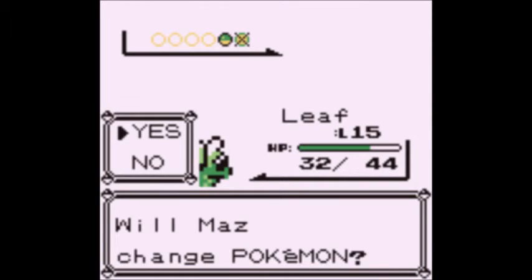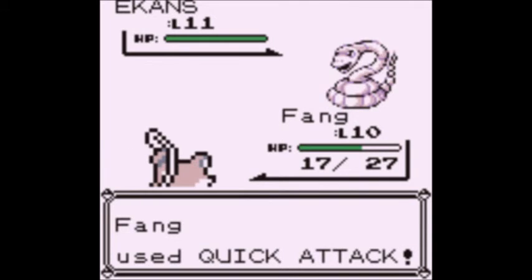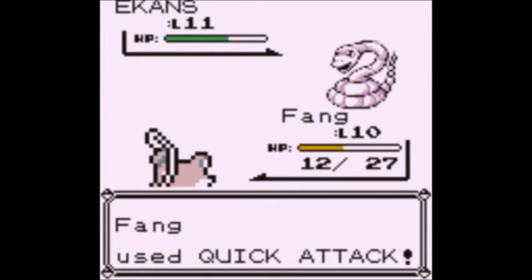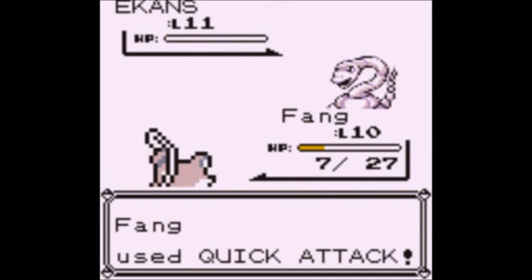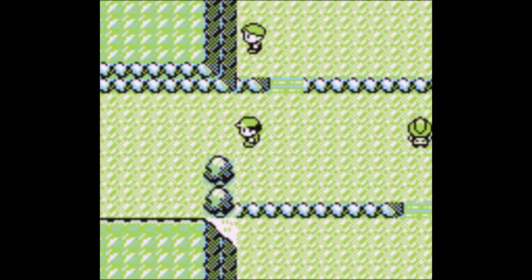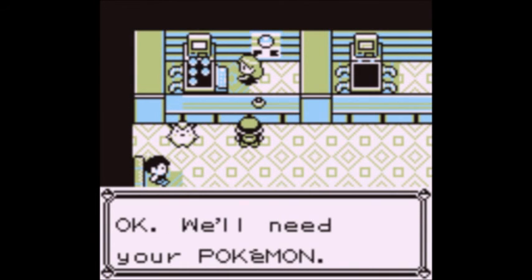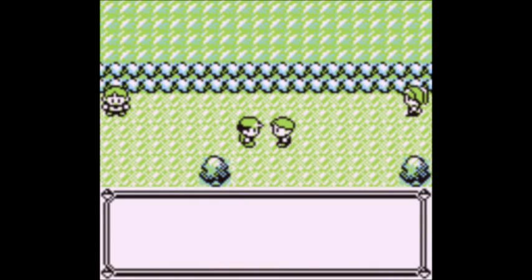I ran into trouble and ended up switching to Bulbasaur, because I was straight up scared. I pushed my luck and lucked out. I have to admit that going into this, my Rattata was not all that amazing, but he really started kicking ass here for me. Well, that's all for this episode — take care of yourselves, and I will see you in the next episode, where we will fight this bug catcher.